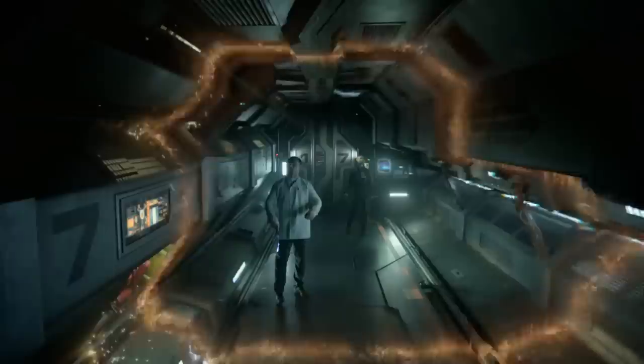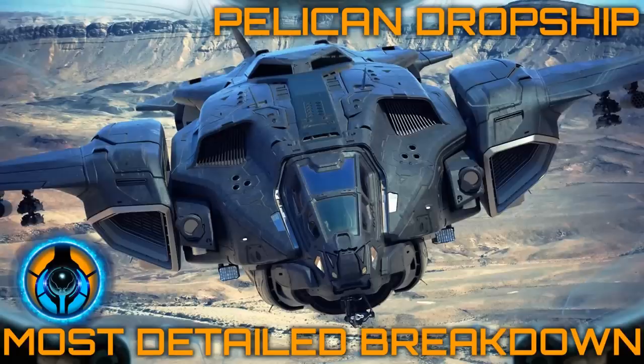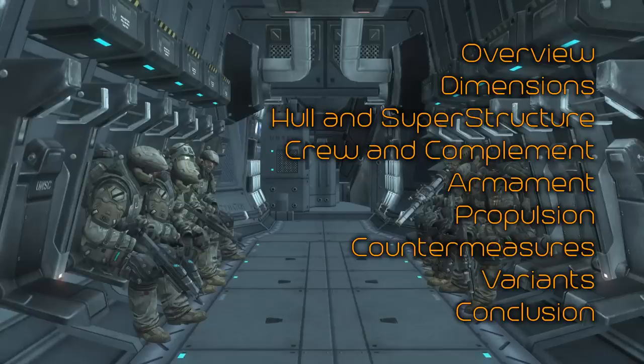Hey everyone, welcome back to Installation 00. Today we give the Pelican dropship the most detailed treatment. In this breakdown we'll analyse the Pelican in a slightly different way to our previous ship breakdowns, as she is much smaller and thus doesn't necessitate we analyse her in separate hull sections. The categories on screen show the process of how we will analyse the Pelican dropship and gain as much detail as possible about how she functions and why she's so successful as the UNSC's primary transport medium and dropship configuration.